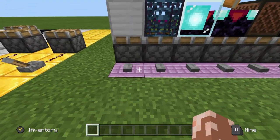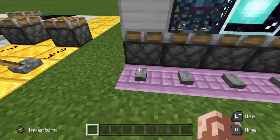So the first thing is 13 blocks — pistons can only push 12 blocks, so if you have them pushing 13 it won't work.